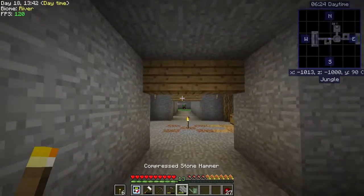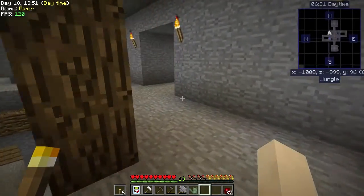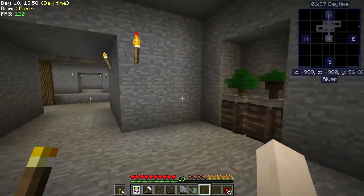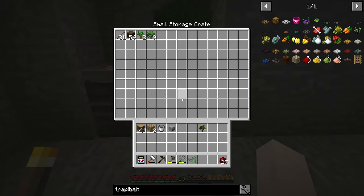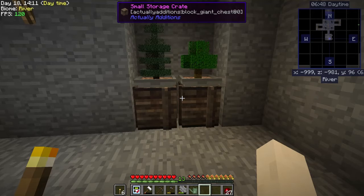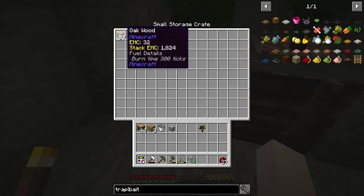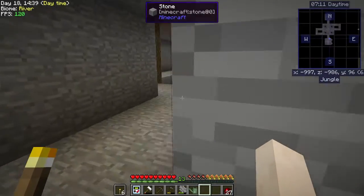How are we ever going to get the rotten flesh for that quest? I want to go switch one of these bonsai pots out. This one we're getting cocoa, this one we're getting spruce, this one we're getting dark oak, and this one we're getting oak wood and apples.